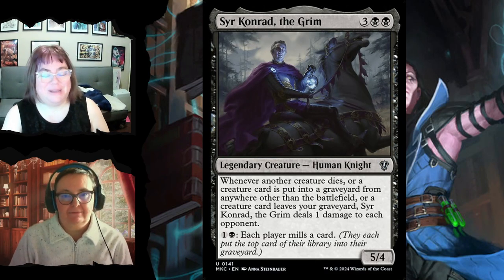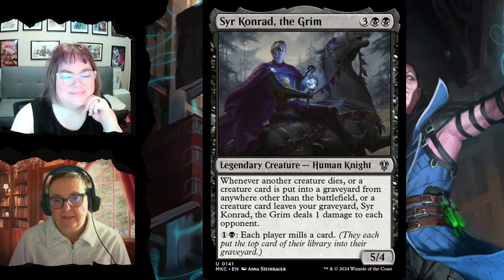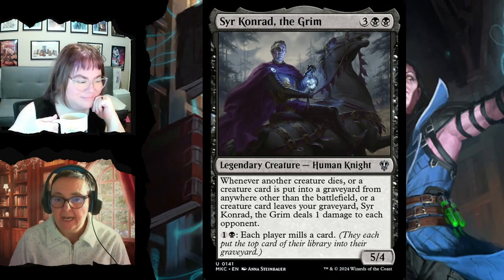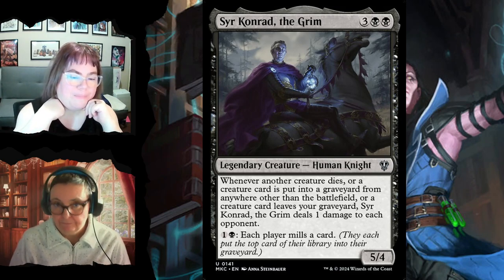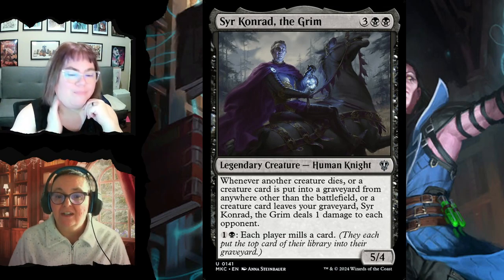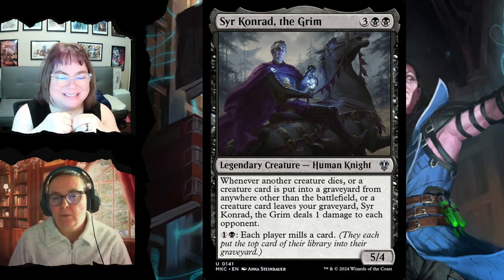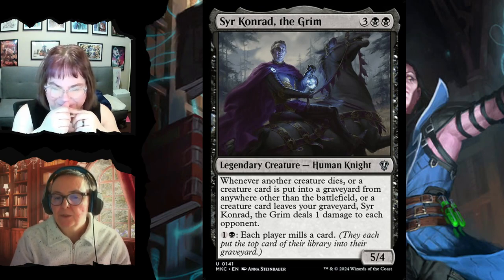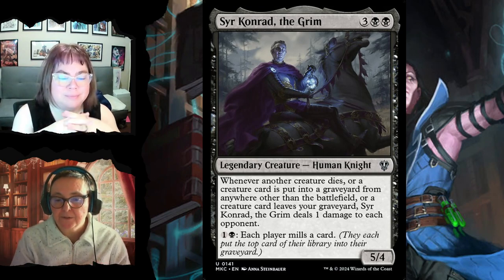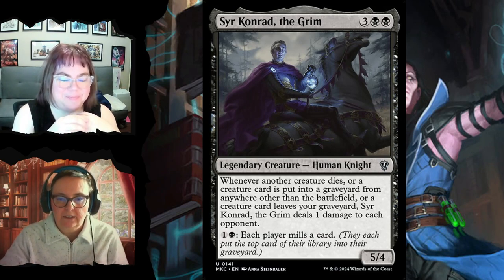Sir Konrad for five is a 5/4 — whenever another creature dies, or a creature card is put into a graveyard from anywhere other than the battlefield, or a creature card leaves your graveyard, he deals one damage to each opponent. With all the surveilling and graveyard recursion in this deck, he triggers constantly. You can also pay one black to have each player mill a card — you don't care because you have ways to use it.